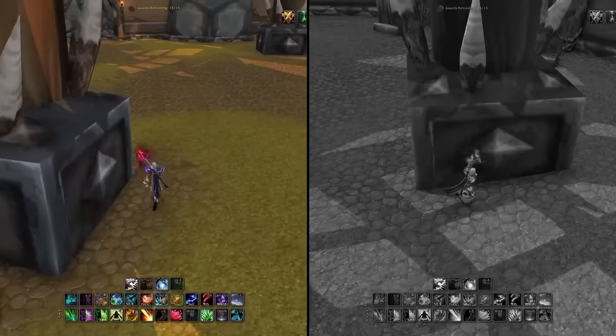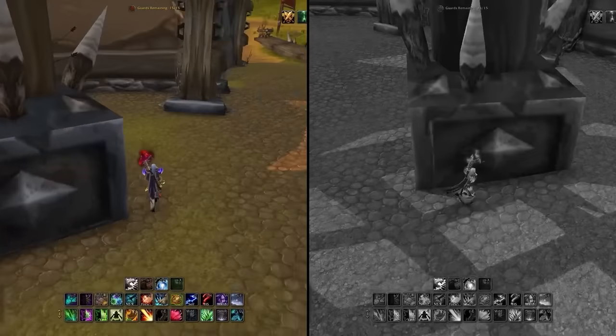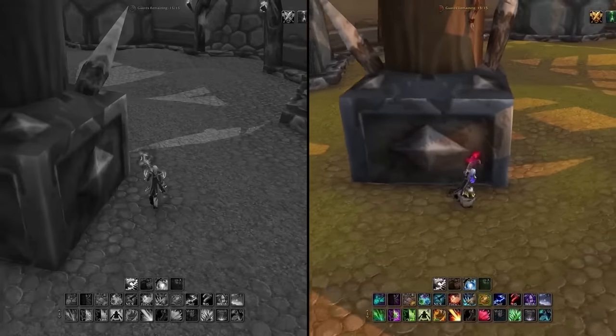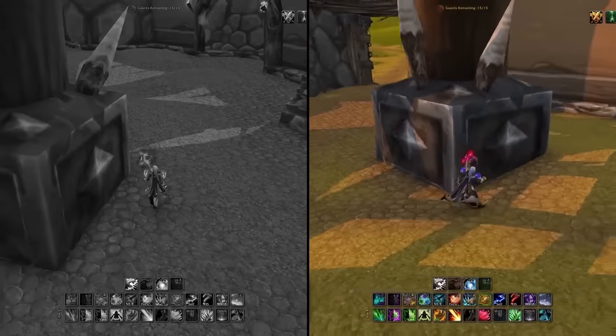Take a look at this keyboard turner awkwardly running around the pillar. Notice how slow and janky it seems, and by comparison, we now have our strafer, who is able to move around the pillar with pixel perfect precision.